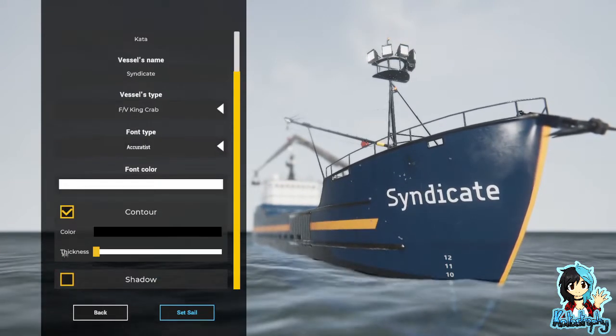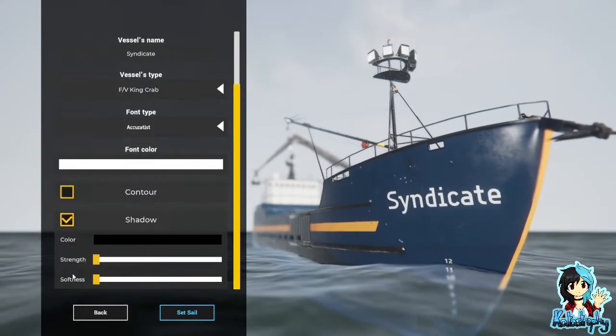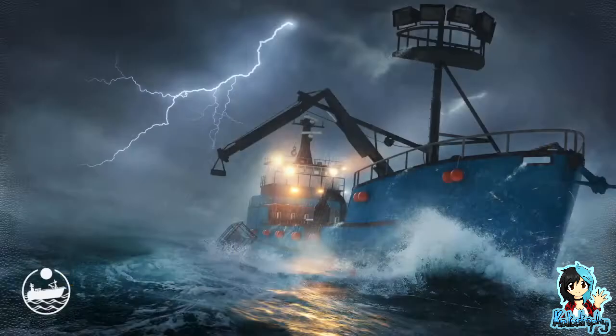Font colour, contour, no — shadow. So you can edit the ship quite a bit. We're doing this blind without the tutorial. This is going to go very well.